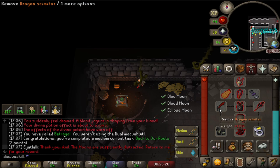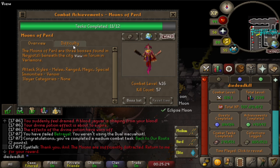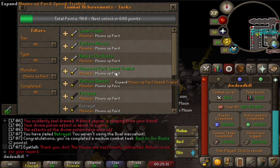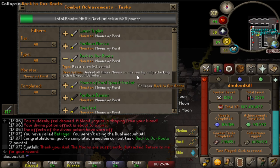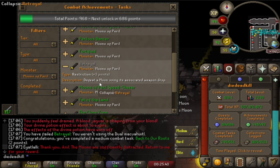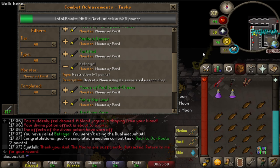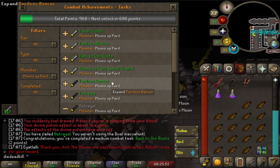I kind of took a Dragon Scimitar with me because I knew we still had 2 combat achievements left - one was to kill all 3 of the Moons with a Dragon Scimitar to get the 'Back to Our Roots' combat achievement. The last one is to kill a Moon with its associated weapon drop, and we have the Dual Magua Hittles so we'll green log the combat achievements for the Perilous Moons.